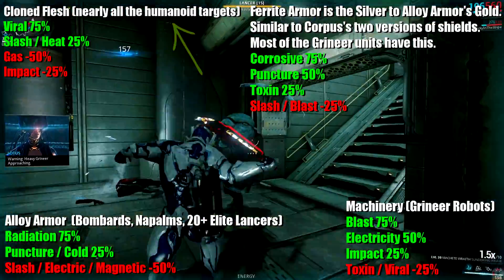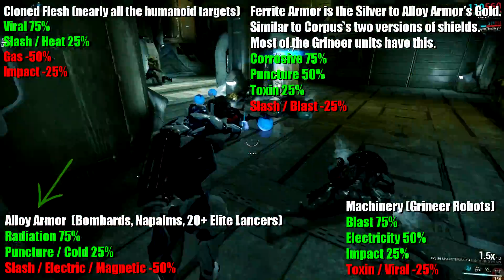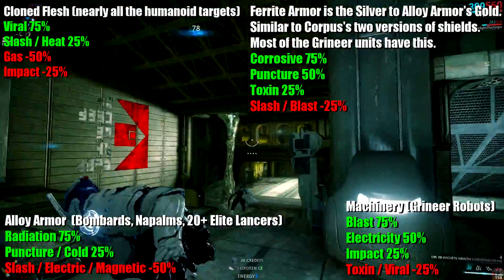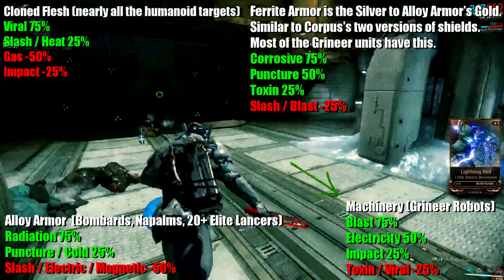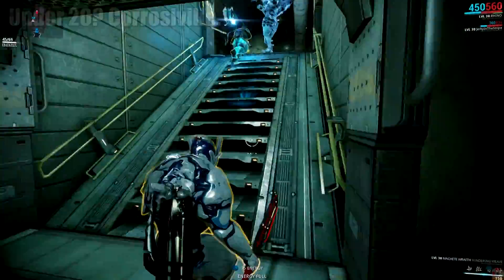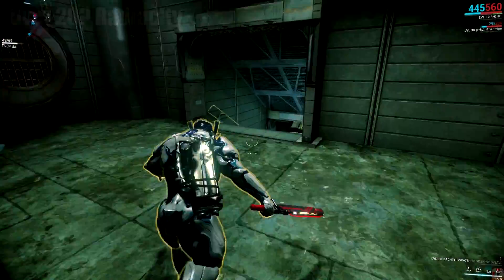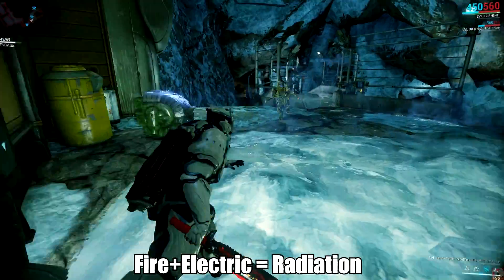Finally, Grineer. Grineer have cloned flesh on most of their targets, ferrite armor on most of the non-heavy units — other than of course the heavy gunner, just to make it ironic — alloy armor which is similar to proto-shields of Corpus, only here it's cooler because it's Grineer. Think bombards, but as the difficulty increases, elite lancers sneak it in there and get it too — so be warned. Also there's machinery, but that's basically just rollers and they're generally really squishy so anything will do the trick on them. Grineer are tricky as the mods change depending on what level you're fighting. If level 20 or below, Corrosive goes a long way. But as soon as those elite lancers start popping up and the other heavy targets become more numerous, Radiation quickly takes over in usefulness. Radiation is Fire and Electric, by the way.